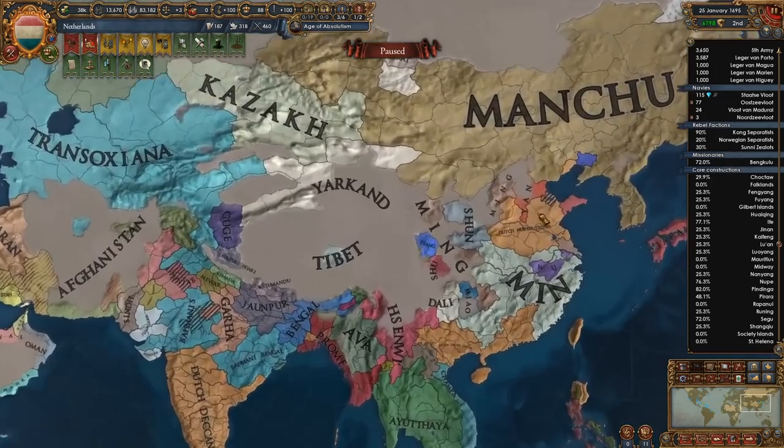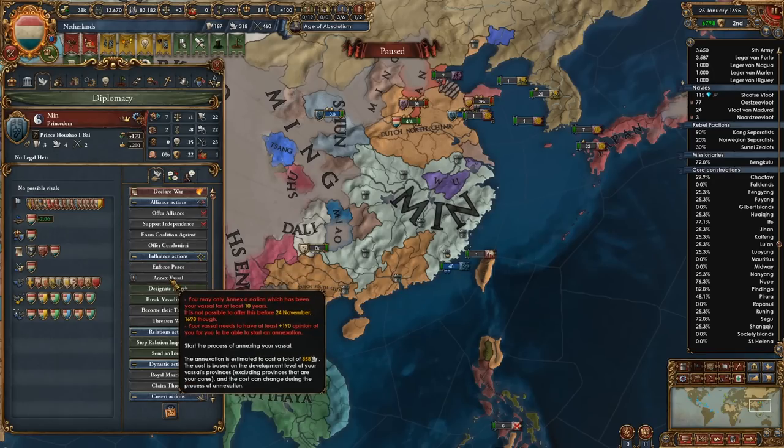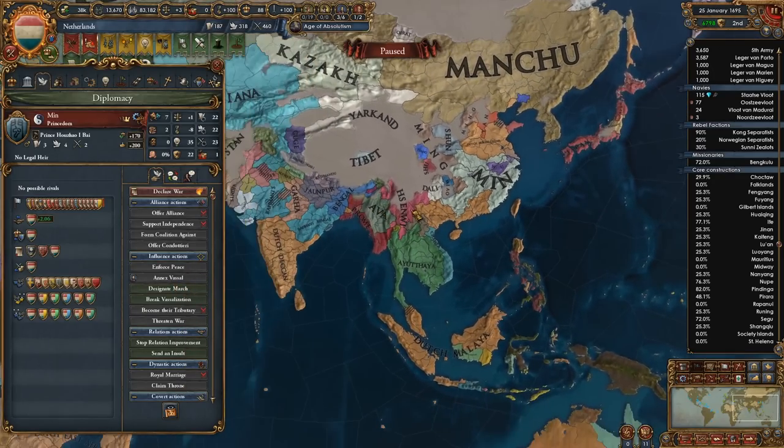We are now at peace — we are finally at peace and we can actually take some time to think about what we want to do. I would like to annex him but I don't think that's gonna happen anytime soon.